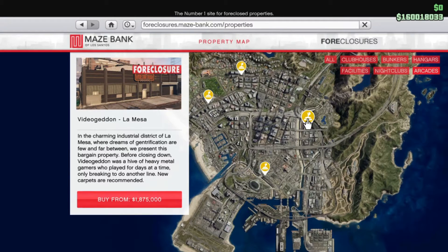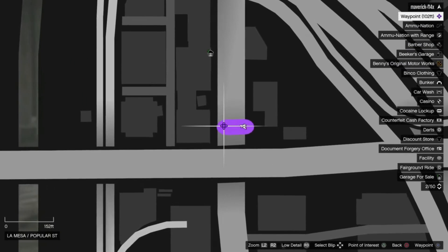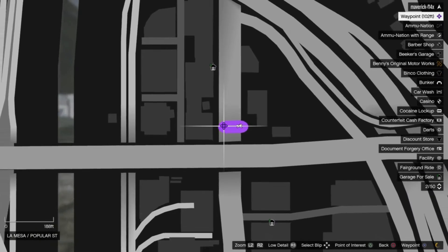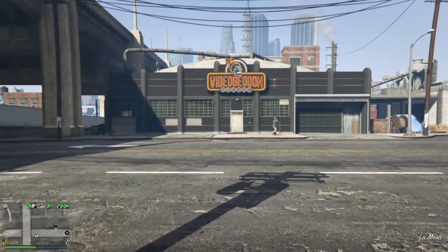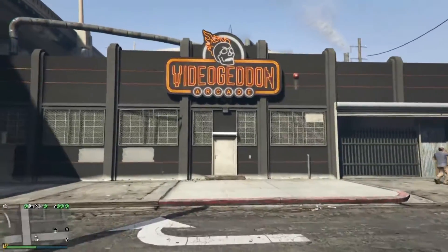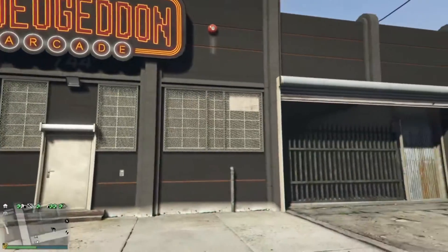This next one's called Video Get In. It's located in La Mesa, and it'll cost you $1,875,000. Here we are at the Video Get In arcade location. As you can see, it's different from the colorful location in Davis — here we just have a dark gray building with a Video Get In logo. And even though it's not colorful like Davis, I really am digging this aesthetic. It's a very simple concept, and that's what I like about it.